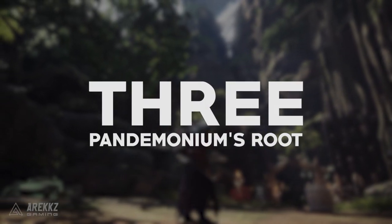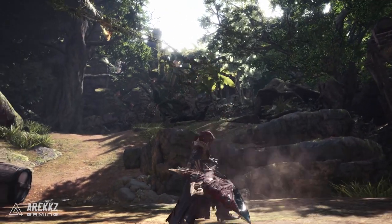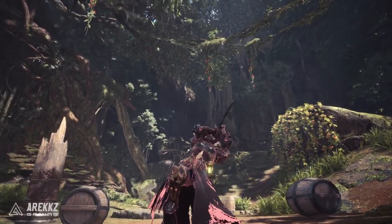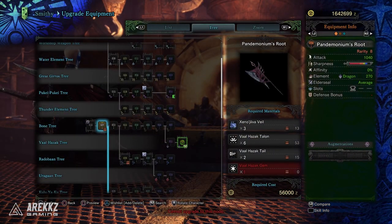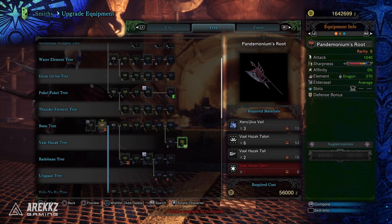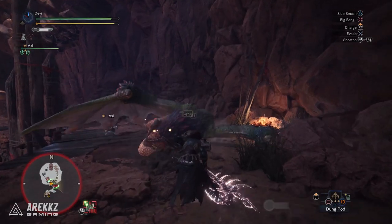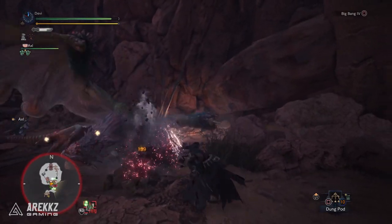In at number 3 we have Pandemonium's Root, the hammer from Vaal Hazak. Part of the main reasons I like this is just because it looks so damn awesome — it's an axe, and when you pair it with the big bang combo for hammer it looks pretty brutal. On the numbers front it has good base raw at 1040, a decent chunk of blue sharpness but with handicraft 2 and above you can get white. It has a good amount of dragon attack at 270, average elder seal, a level 2 slot, and only one augment slot since it's rarity 8 — but that's a pretty solid weapon which also has one of the most striking designs in the game.